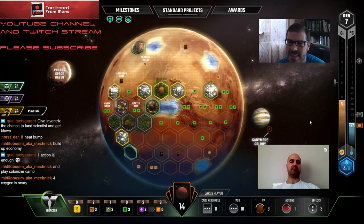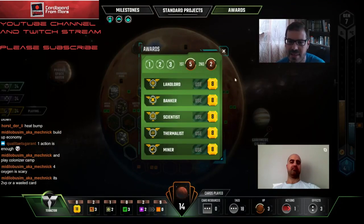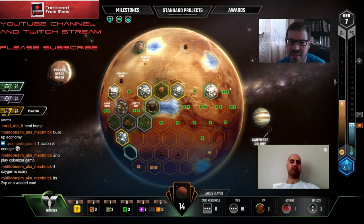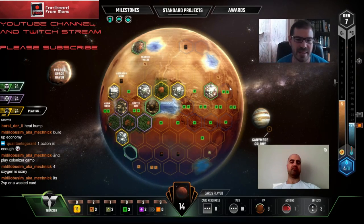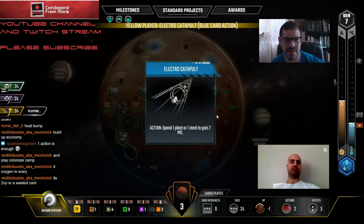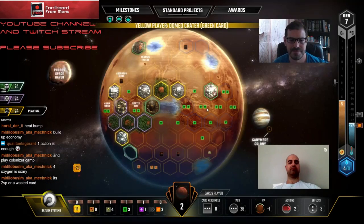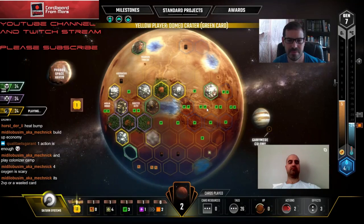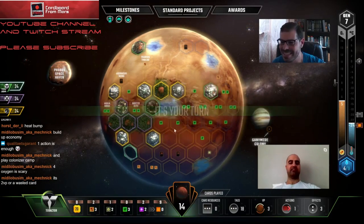I think we should fund Thermalist here. The science guy is still going to fund Scientist - he has no milestones, he can't get locked out of awards, so he's going to risk this. I don't think me funding Thermalist puts him off. It just saves me six credits. The main thing is as long as I don't play more science tags out, that's what lets him feel comfortable.